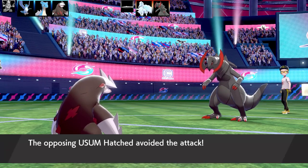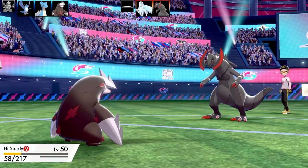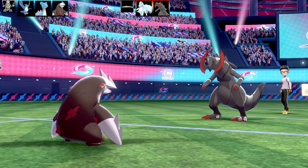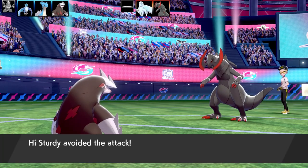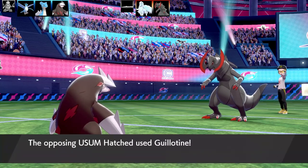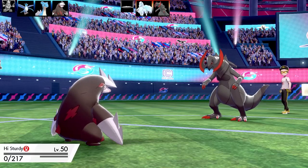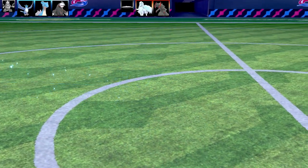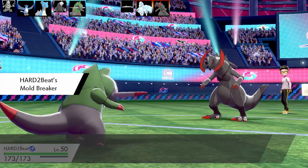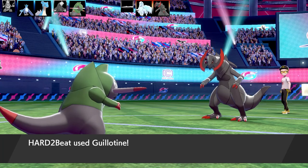Guillotine from the Hawlucha misses, and my Horn Drill misses too. Guillotine lands on Excadrill but I've got a Focus Sash. If you get hit by a One Hit KO move I reckon it should bypass Focus Sash — it's such a powerful move. Going for Horn Drill — it misses — and Hawlucha lands another Guillotine. It's called 'Ultra Sun and Moon Hacked' because it keeps landing hits — not that I can talk after my recent video landing all those Fissures.